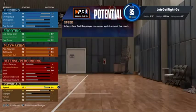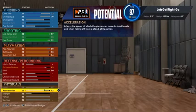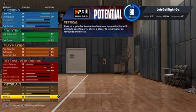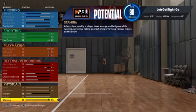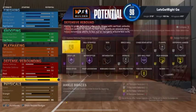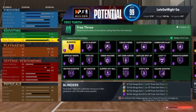Going down to the physicals. Your speed, you want to go to 97 — maxes out at 97. Your acceleration, put that at a 96. We're not going to touch vert or strength. And then your stamina, put that at a 95.